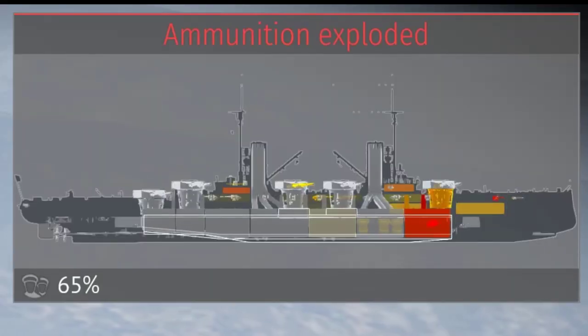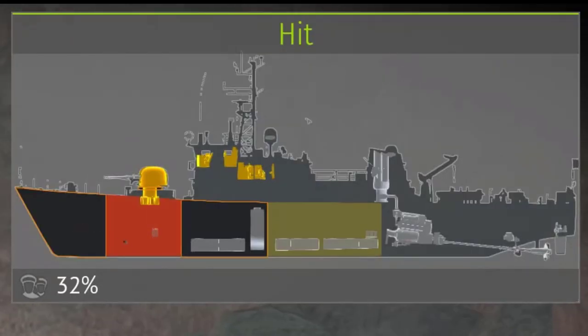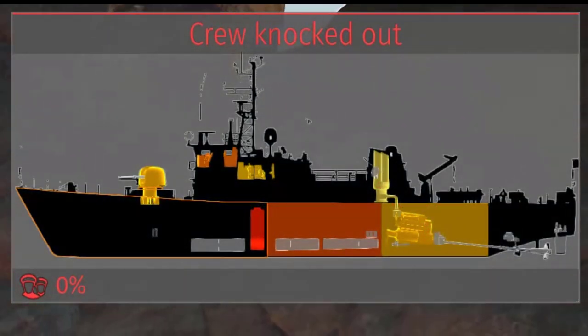Like here — hull break the ship, ammo rack, or if needs be, kill the crew. The latter is probably the one that takes the longest, but sometimes that's really the only and sometimes the quickest way of getting rid of the target.